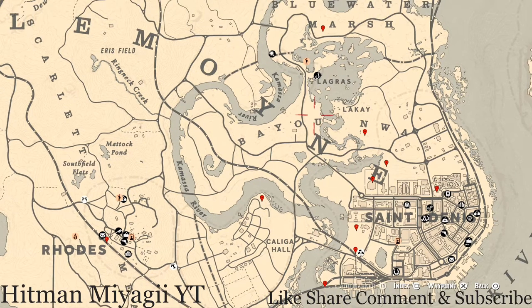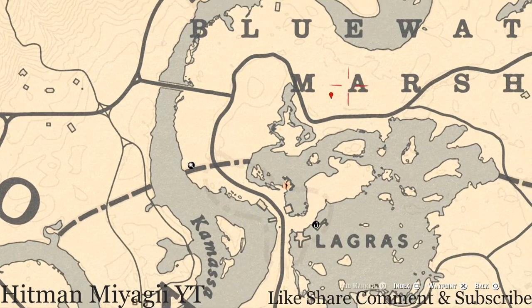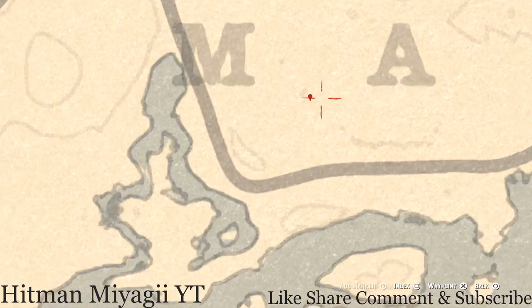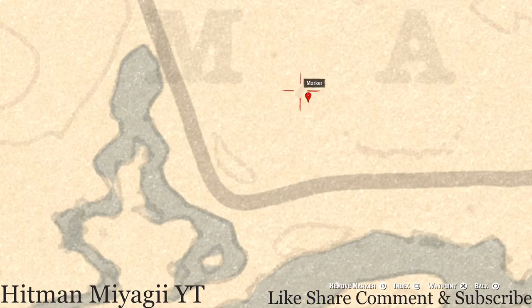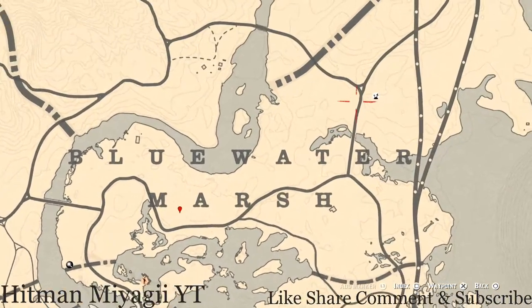Right here between the M and A of 'Marsh' on the map, you guys will get a fossil. Come to this location with your metal detector, right underneath that little smudge on the map, and that's what you will dig up — a random fossil.